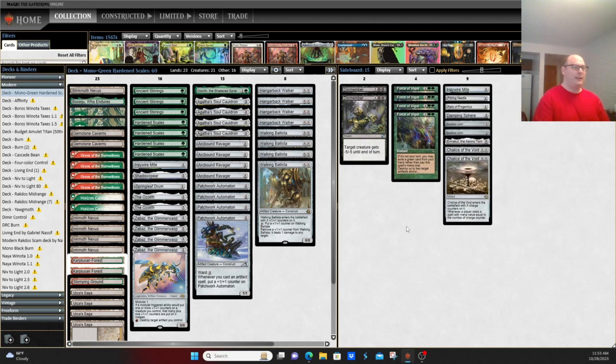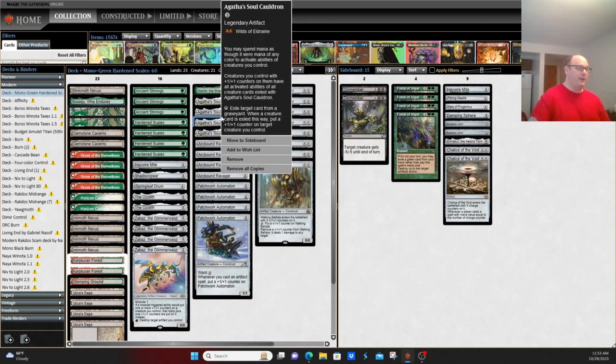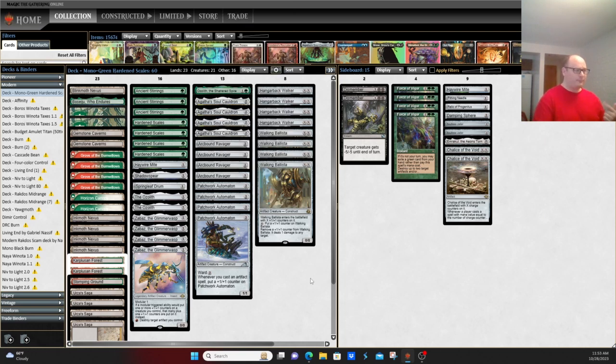This deck is one that's gotten a huge boost with Agatha's Soul Cauldron, giving all your creatures the abilities of Walking Ballistas, Hangerback Walkers, and Arcbound Ravagers. The ability to close out the game very quickly is what this deck excels at — it can do a lot of damage from a very small board state in one turn. And that is Hardened Scales. Let's get into the match.